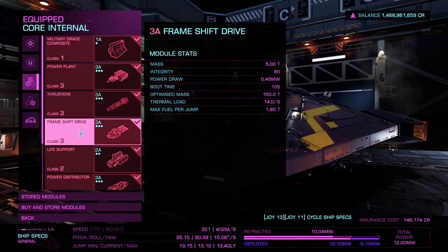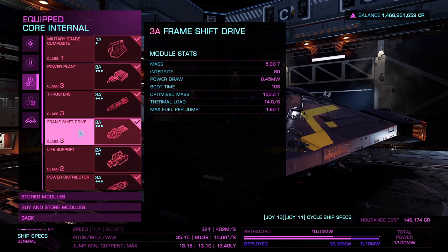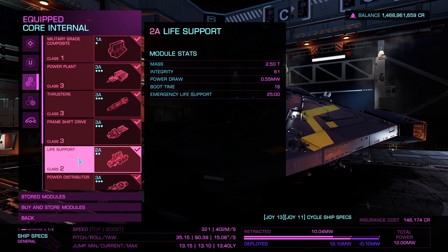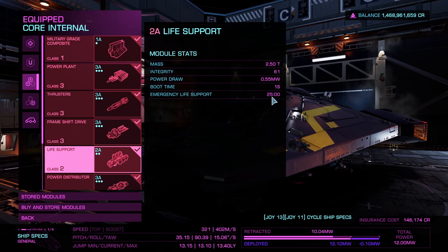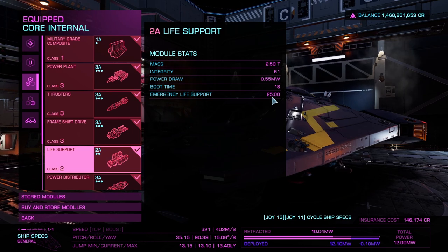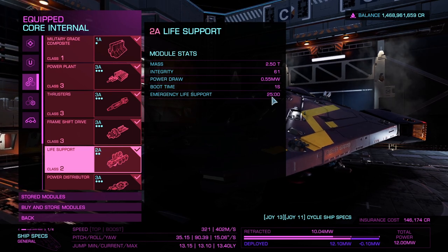This is the frame shift drive — I've gone with 3A mostly because you want to make sure you have the best jump range when going between systems so you can get there faster. Next is the life support, I've gone with 2A, mostly because of the emergency life support time. If your canopy breaks you will have 25 minutes of life support air in your ship. Going with smaller classes like B, C, or D reduces that time, so having that extra 25 minutes gives you plenty of time to kill your opponent and then get to a station to repair and rearm.